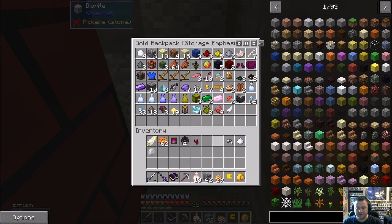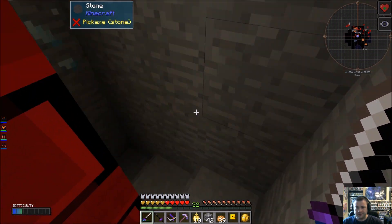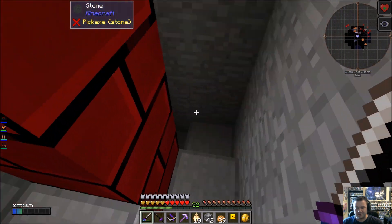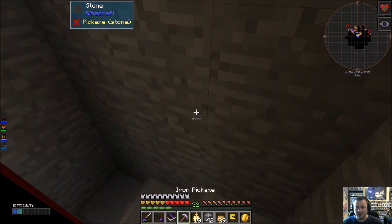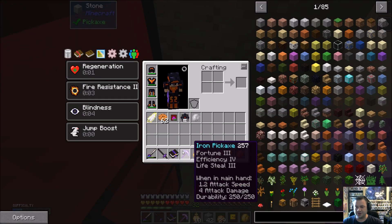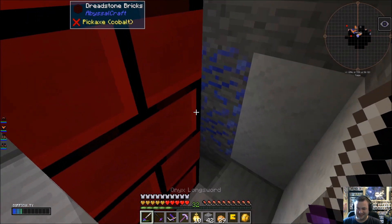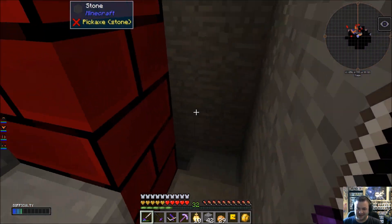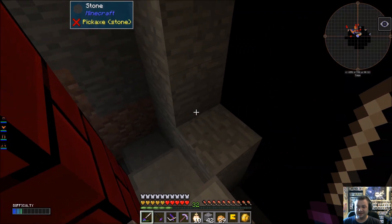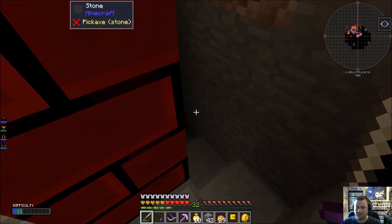I'll go ahead and throw this stuff in here. Let's head back down into the bowels because we barely even got started exploring this. I've got an iron pickaxe here with Fortune 3, Efficiency 4, and Lifesteal 3 — I don't know where I'd gotten it but it was sitting in the chest. I'll take it. Maybe we'll find our Lapis pick.